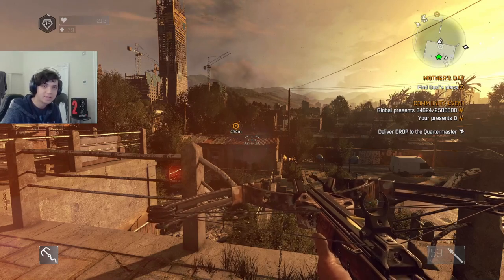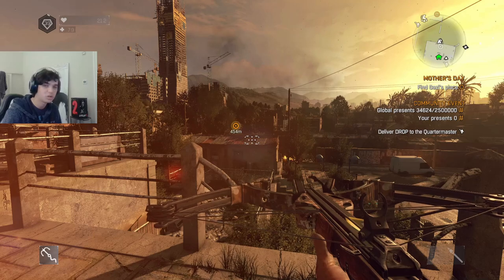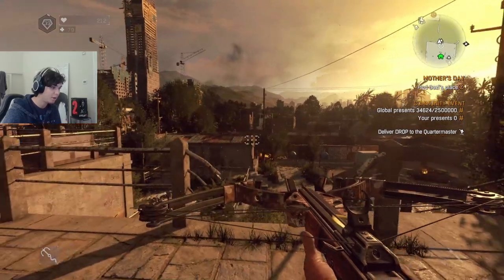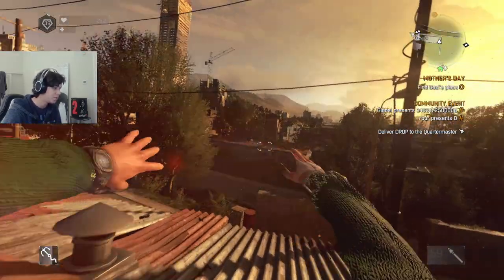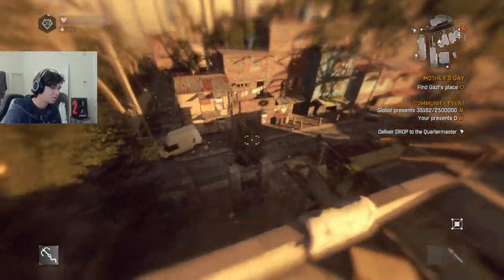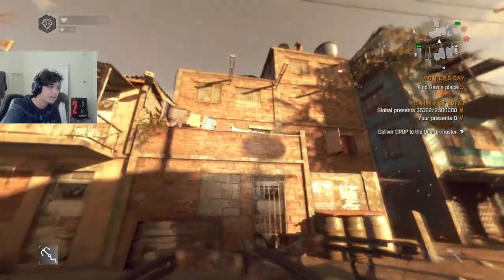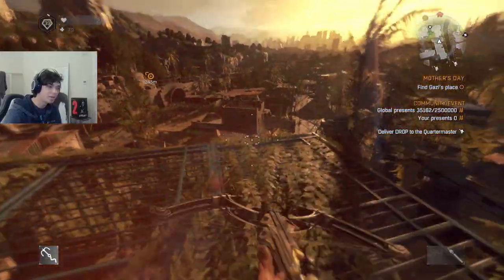One more thing I want to talk about is how to disable community event effects such as no fall damage, infinite grapple, super drop kicks, and other abnormal events the game gives you. In this case the Super Crane event is on, so we have infinite grapple and zero fall damage from any height — no roll needed and no animation.